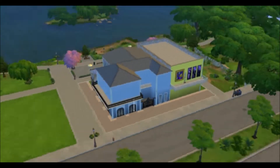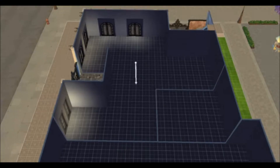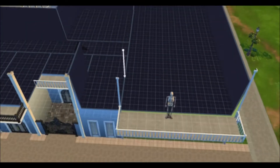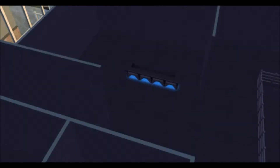Hey all you party people, we're back with another addition to Bourbon Street. This lot is set as a restaurant but also features two bars, two hotel rooms, two dance floors, and a stage for your Sims to show what they're made of.